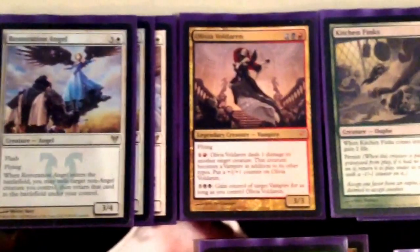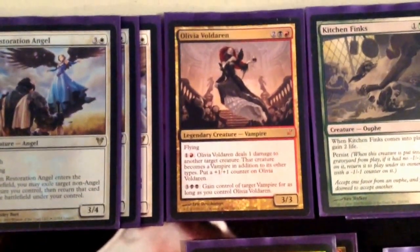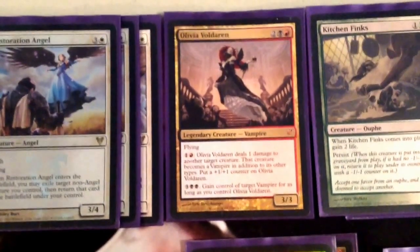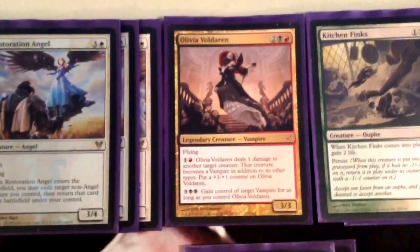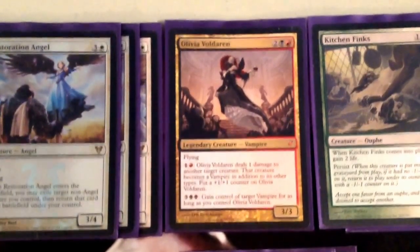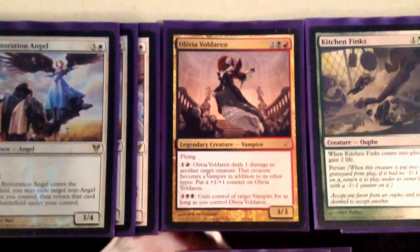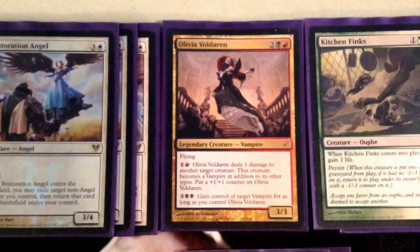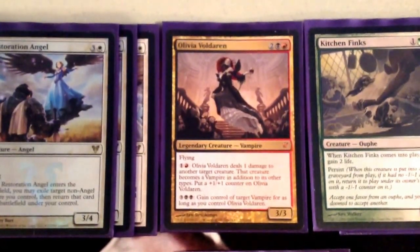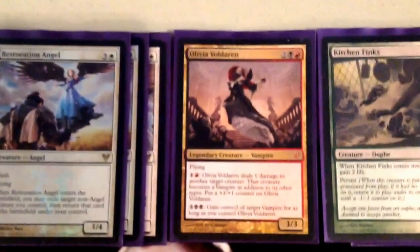One Olivia — good against lots of decks in Modern, pretty dead against control, very bad against combo, but against Zoo and midrange decks especially, like Merfolk and Zoo, those decks mainly. She's just going to take over a game really fast if they don't find an answer to her. She can also take over games where you're just trying to grind out an advantage, like against Melira Pod. If they can't kill her, she's going to pretty much kill them no matter what they do. She's a very solid threat.